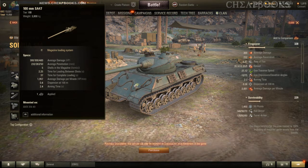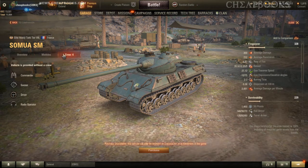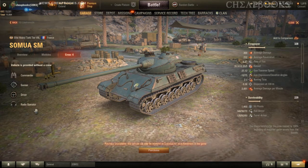You can do 1,500 damage in around 8 to 10 seconds, which means that your opponent might only be able to get 1 or 2 shots in. That's one of the big advantages with this vehicle, and it has a crew of 4, which means that there is no loader.